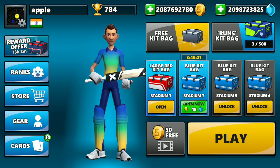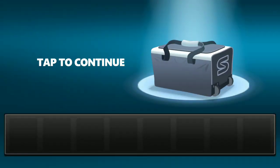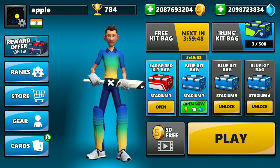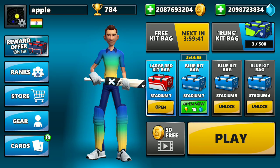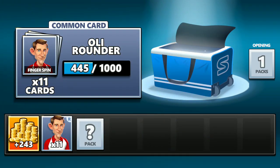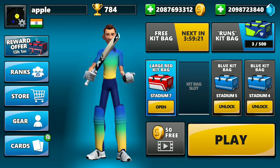We will be seeing what we get by opening a normal free kit bag versus a large red kit bag. If you open a normal free kit bag, which you can open every four hours, you get just 500 coins, 10 gems, and around 10 others. The blue kit bag is from Stadium 7, which is near the end of the 10 stadiums, and a normal blue kit bag also doesn't give much — less than 500 coins and around 25 cards.